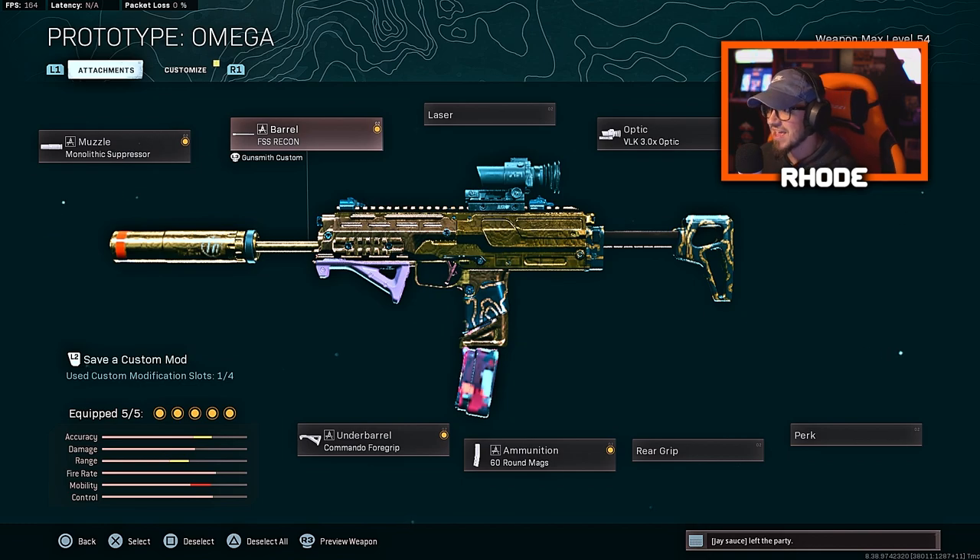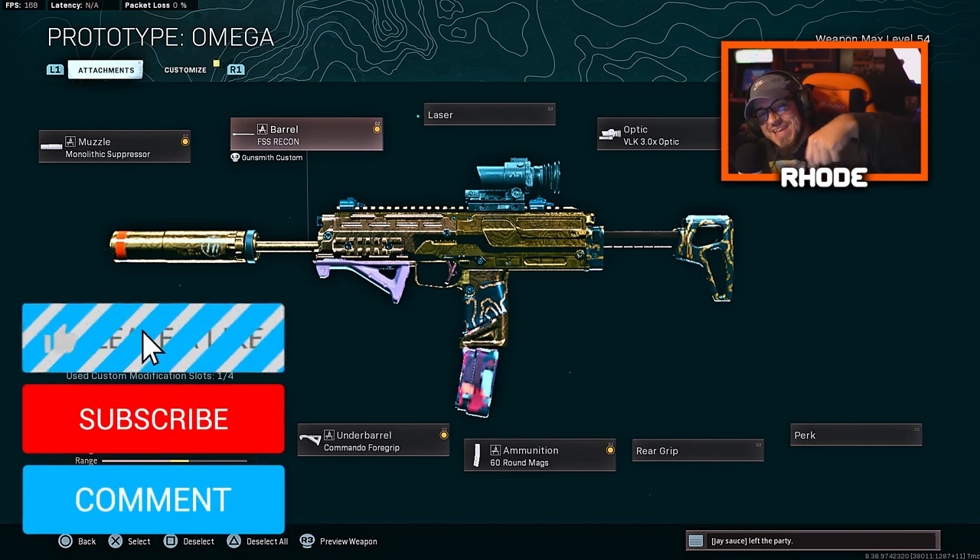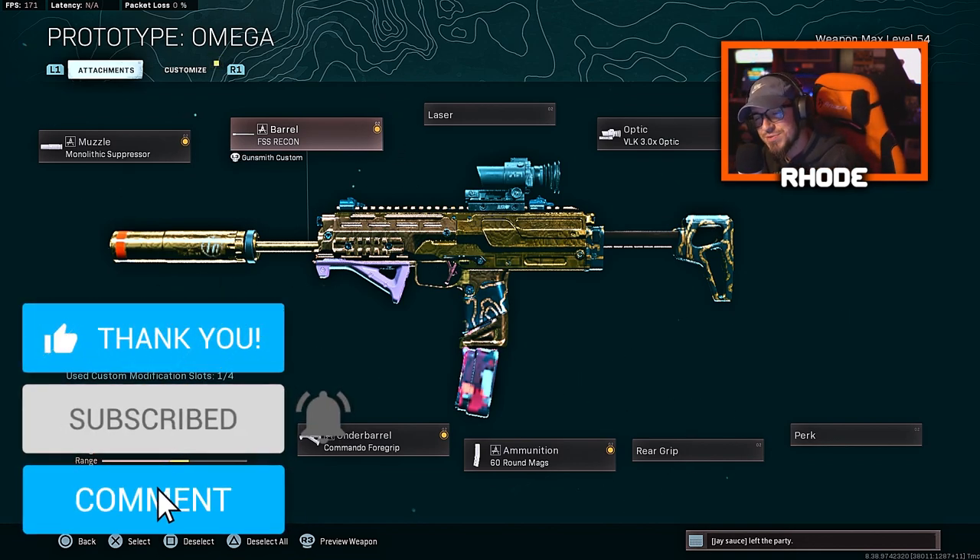We're running the monolithic suppressor, the FSS Recon barrel, the BLK, the 60-round mag, and the commando foregrip. You guys are gonna like this setup — I was super surprised with it. You'll see in the gameplay that it does shred, and you can hip-fire with it up close if you need to. Hopefully you guys enjoyed the video — smash that like, hit the subscribe button down below, I'll catch you in the next one.